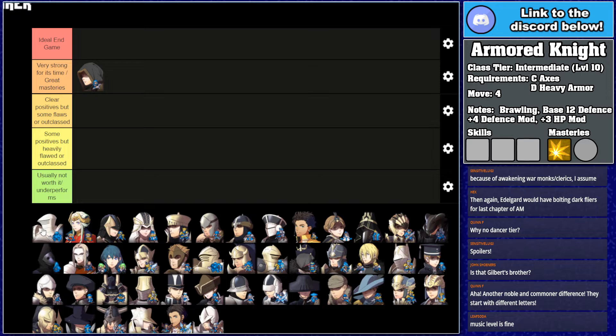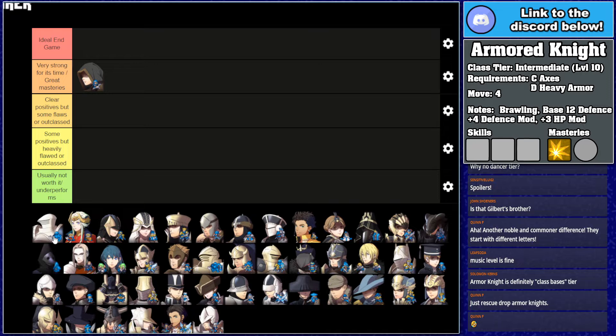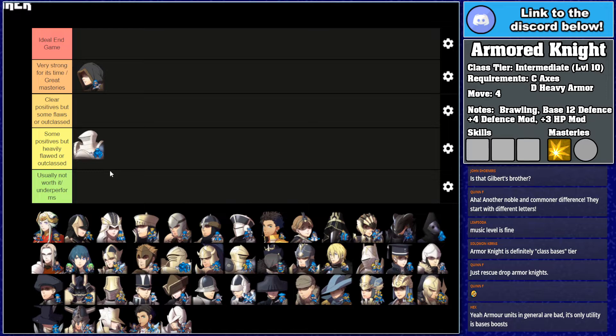Most of your other units will rush off ahead of your Armor Knight most of the time. Heavy armor is not something you typically raise unless you're specifically going for things like Armor Knight and Weight Minus 3. Rescue drop Armor Knights don't work in Three Houses — that does not exist. But if you actually do use an Armor Knight, their actual combat performance, thanks to the massive defense modifier as well as the actual defense boost, is really good. Chapter 5 Armor Knights with Batwrath — Raphael, Dew, etc. — are a really effective way of dealing with the thief reinforcements on that level. Overall, there are some positives, but it is heavily flawed or outclassed in a lot of areas.